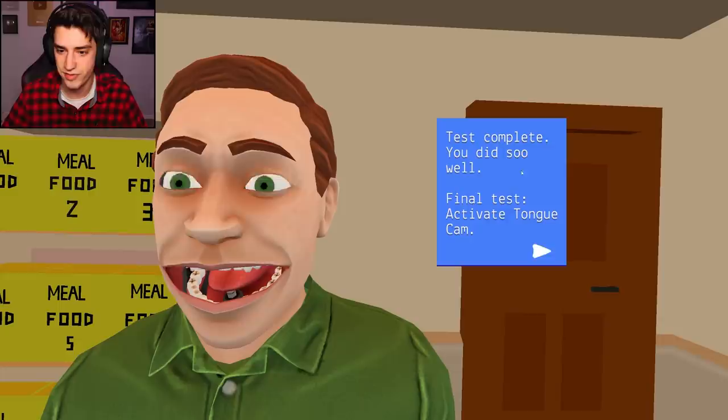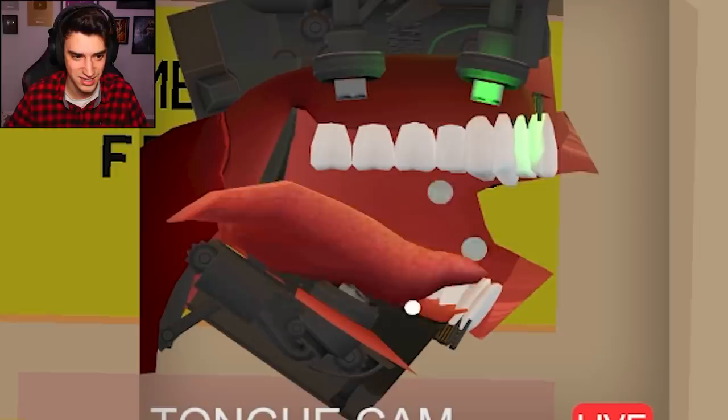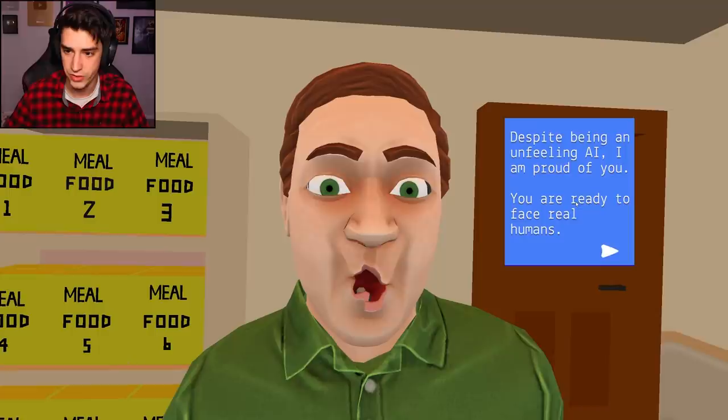Test complete, you did so well. I feel like that's sarcasm. Final test - activate tongue cam. I'm uncomfortable. Use WASD keys to move up, down, left, right. Press the green buttons with your disgusting tongue muscle. Oh my. You guys uncomfortable yet? I want you to go look - what's that at the bottom of my mouth? Oh, I'm a robot. I did it. Is that spit flying out of my mouth? Oh my gosh. Despite being an unfeeling AI, I'm very proud of you. Thank you. You're ready to face real humans.